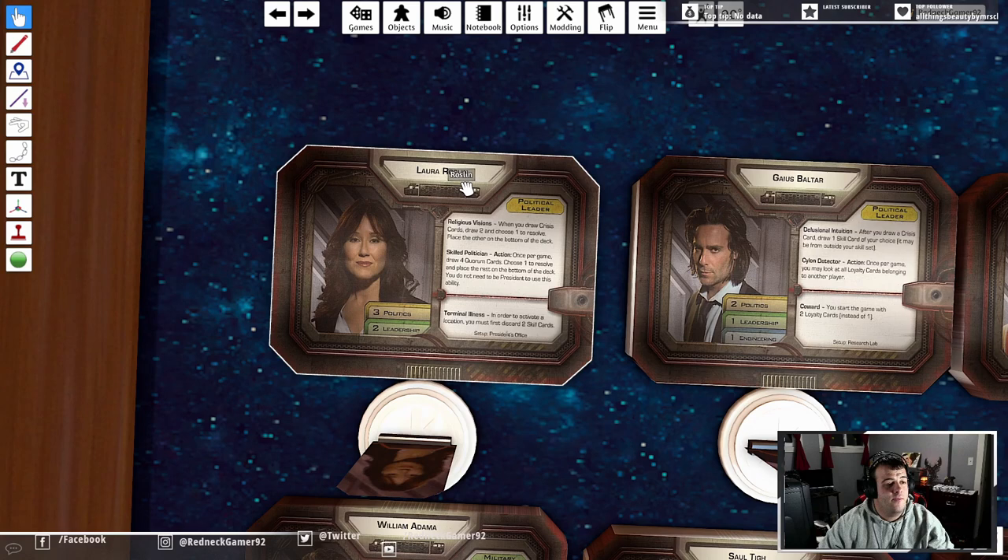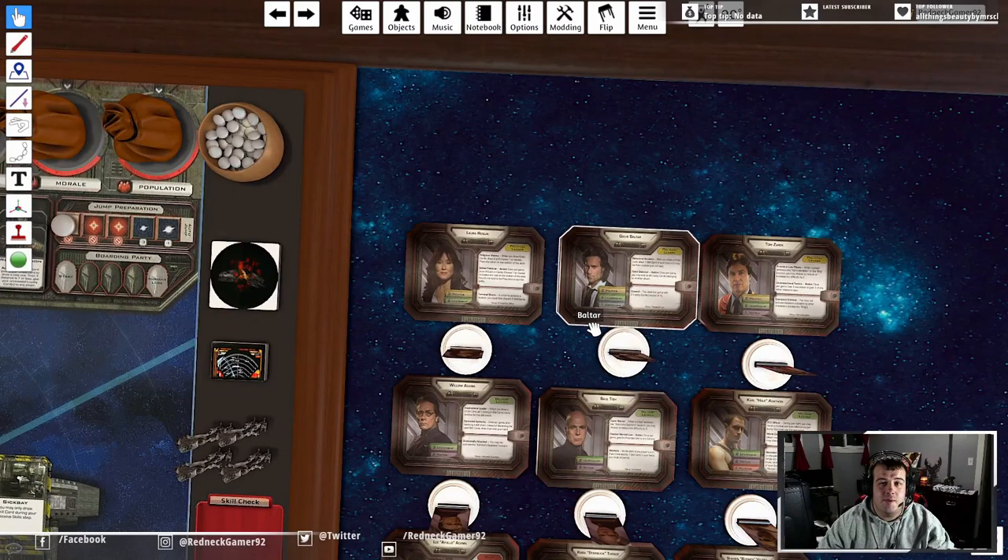You can also use one of your character actions - these are where things get fun. Keeping with our example, Laura Roslin has Religious Visions: you draw two crisis cards and choose one to resolve, putting the other at the bottom of the deck. Her second action, which is so powerful it can only be used once per game, lets you draw four quorum cards, choose one to resolve, and put the rest at the bottom of the deck - and she does not need to be president to do that.